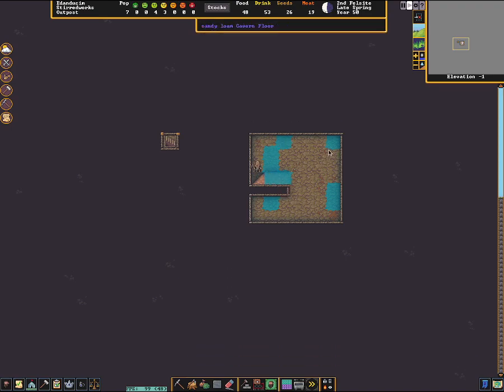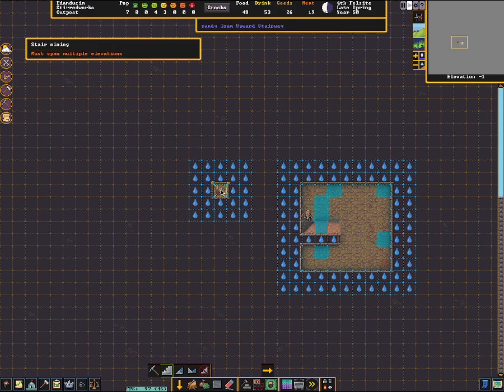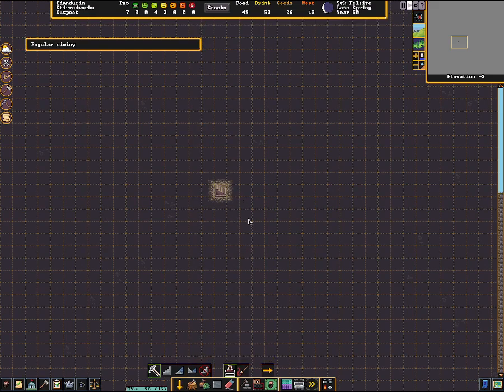All the water will now evaporate out. I don't know if this ramp will still produce water since I dug it out of dirt that was already on this level - I believe it does not but I'll let it go and check. To check the next level I go to Dig, do Stairs again, start at this level and go down one more to see if there's water. There's no water on this level - I made it through the aquifer! If I had gotten down here and seen blue drops I would have to do the exact same process again.